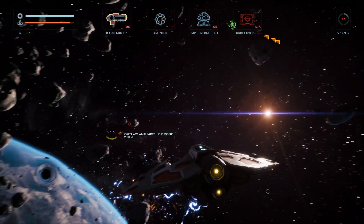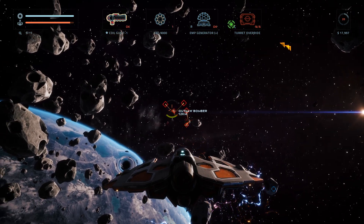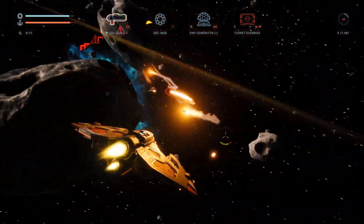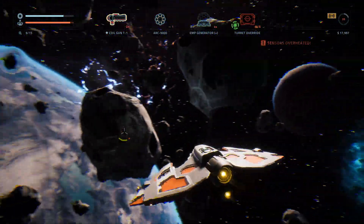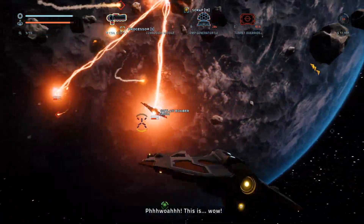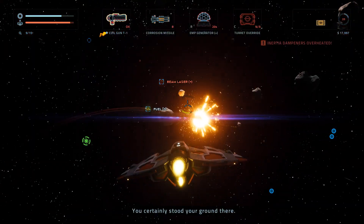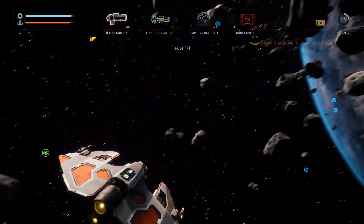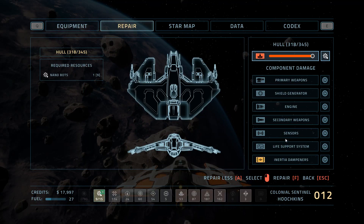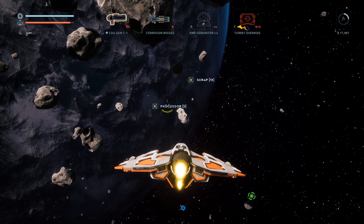Got some bad guys over there — outlaw drone Mark IIs. Outlaw Marauder. They're coming right for me! I thought it said 1.2, but it was something much higher. I'm in trouble. EMP! That didn't do much. Time for the ARC-9000 — let's see if it's as good as they say. It feels like the dampeners are off — my ship's just kind of floating around kind of weird.